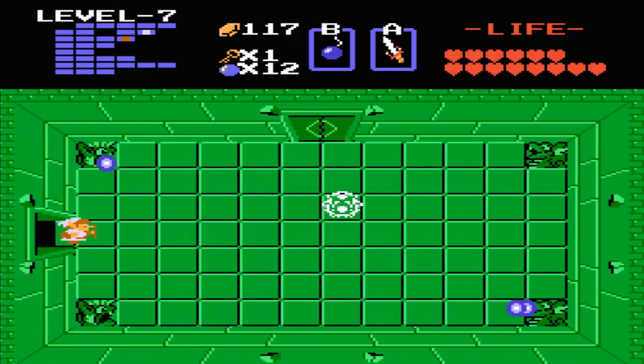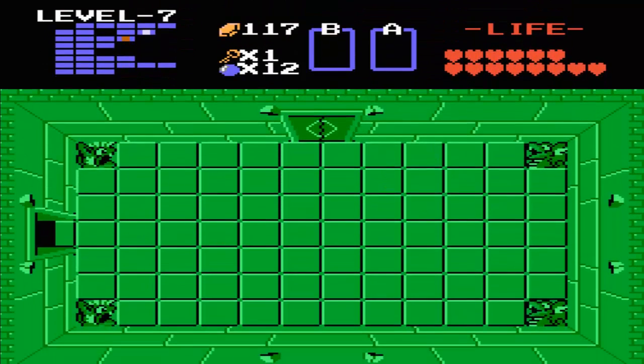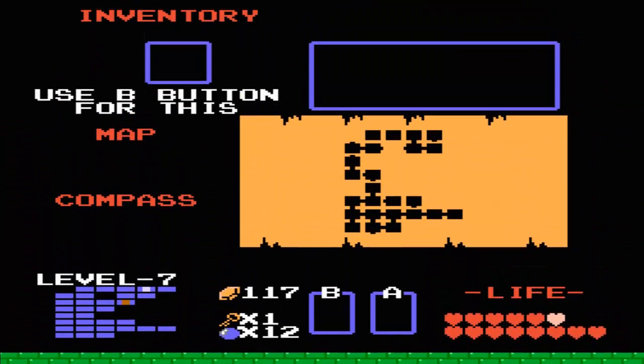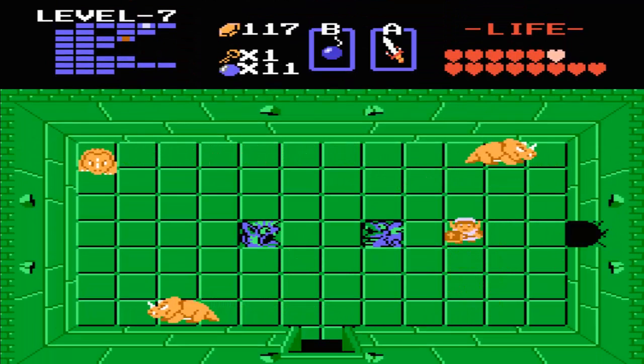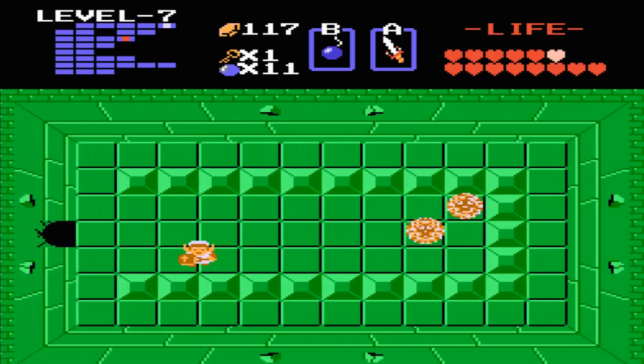We are very near the end of the dungeon, and at least there's one new enemy in here. This may look like the same Dig Dogga, but if we use the whistle, he will indeed split into three versions — meaning we have to kill the three versions. Which isn't that hard. And we don't have to defeat these Dodongos if we don't want to, so I'm going to ignore them because I don't want to waste my bombs.